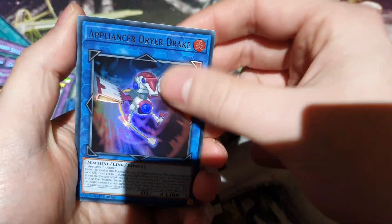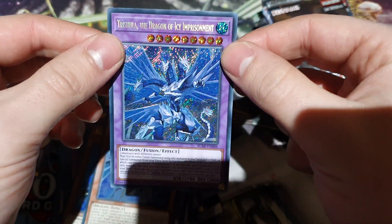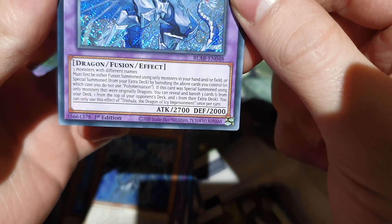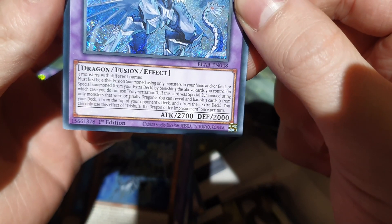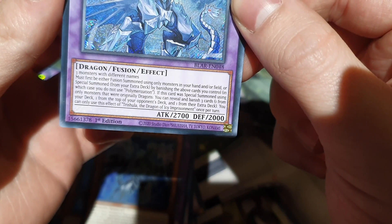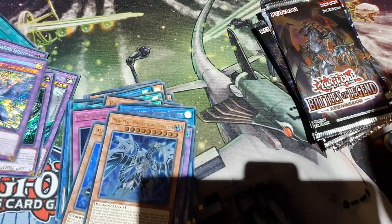Can we please just get a really nice hit? I mean, I'd be happy with the Utopia Starlight — that'd be nice. There we go, so there's a cut — will hit. Look at the Trish: Dragon of the Ice Barrier, three monsters, different names. Must first be Fusion Summoned using only monsters in your hand or field, or Special Summoned from your Extra Deck by banishing the above cards — Elemental Poly. If this card is Special Summoned...